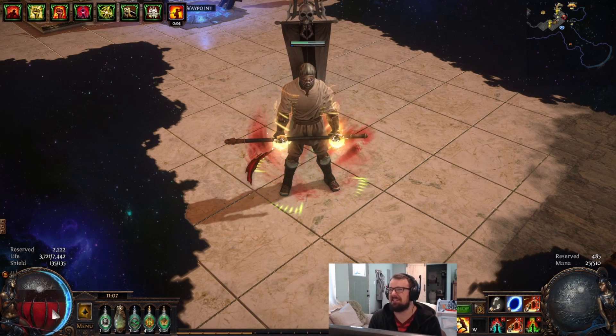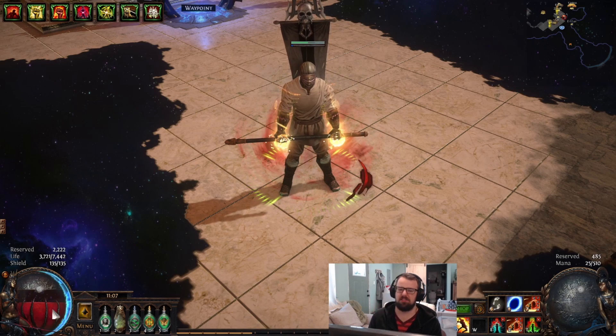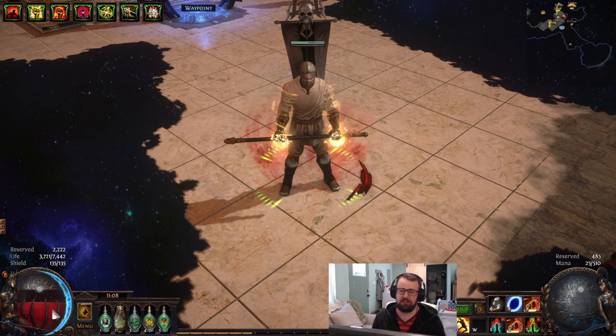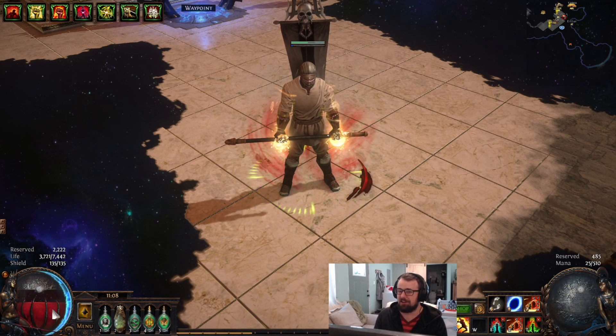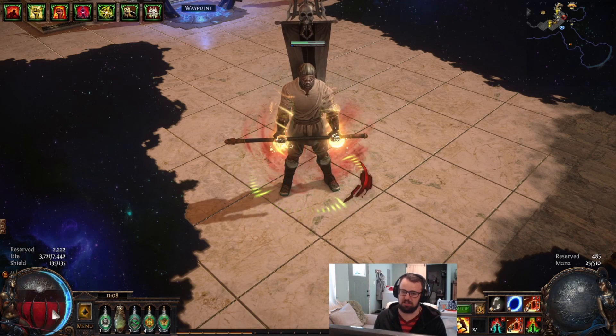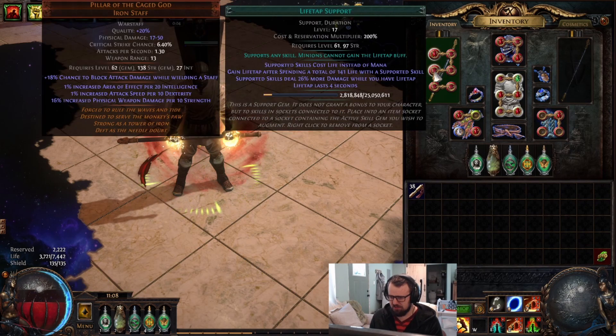There was a post on the Path of Exile subreddit where a guy had 14,000 life and he wasn't even a strength stacker — he was a Scion. His gear was mint condition, basically perfection, and he was level 97. That gave me a goal to beat. The target for this character is to beat 14k life and see how chunky we can make this guy. His gear had T1 life on everything, enchanted jewels for 15% increased life modifiers, strength on basically every suffix — really impressive stuff, and his passive tree was heavily specced for life. He was doing a Voidforge build but using the same support I want to use: Bloodthirst.